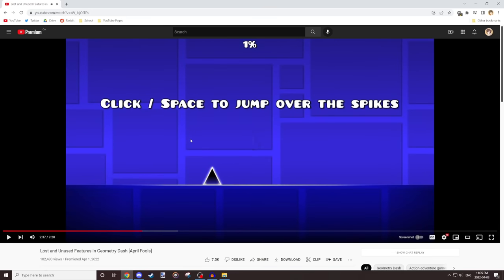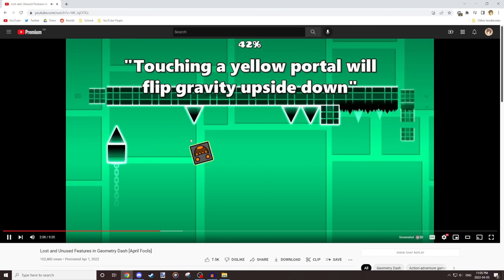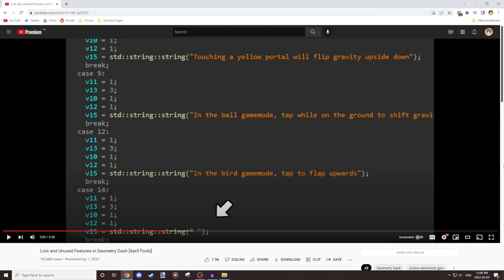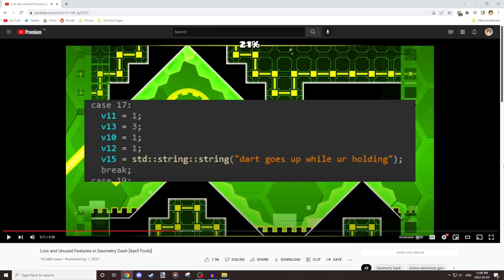I'm going to skip over the death messages section — I just made up a bunch of fake lines for each level. One thing worth mentioning: in Theory of Everything I call it the 'bird game mode,' because it was originally called the bird. If you look in the game files, it's still called that. The screenshots were made by Wiley as fake code evidence — whenever I needed convincing code evidence, I'd tell him to do it because it looks real. Also, 'Dart' is the original name for the wave; it was called the Dart in 2.0 but renamed by 2.0.1 because that's what the community called it.